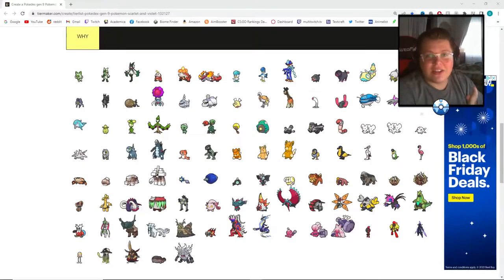Hey everybody, today we're going to make a tier list of the new Gen 9 Pokemon from Scarlet and Violet. I haven't actually played the games myself, but I have looked at all the 2D sprites, the 3D models, and their typings. I haven't really looked at their lore, PVP, or strength, so this is going to be more of a design tier list.